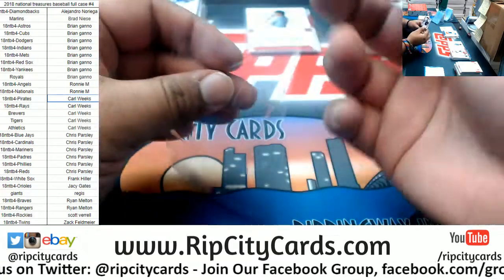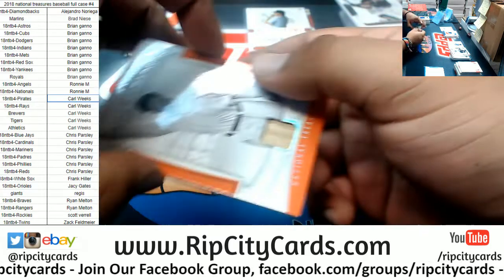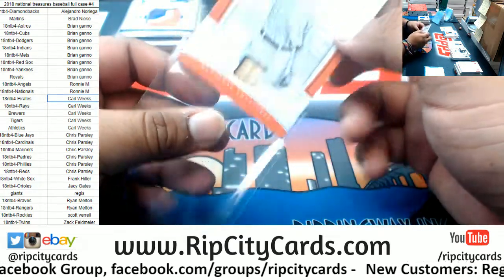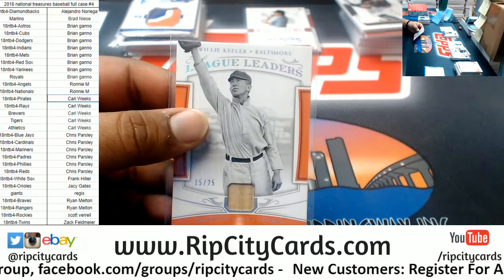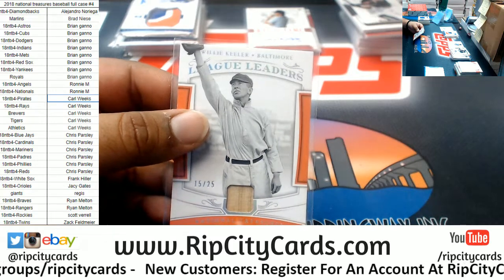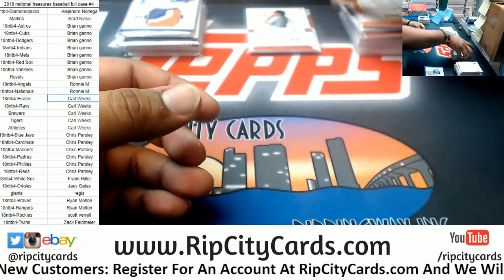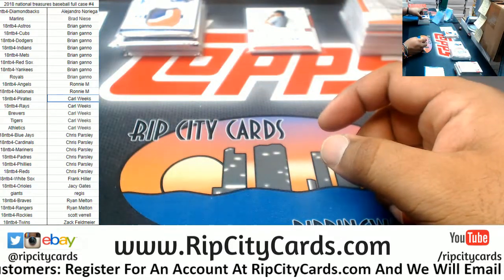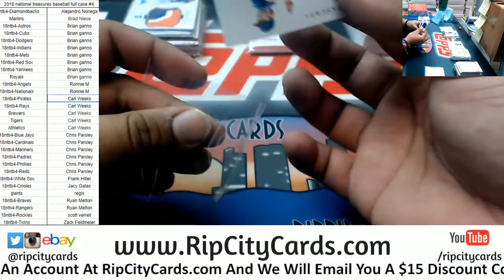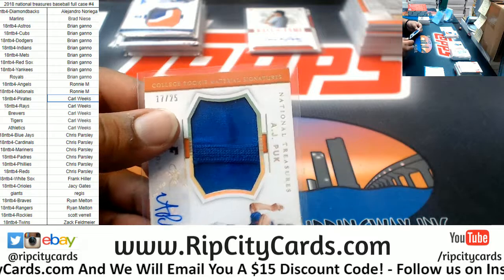Frank Thomas, 1 of 10, three-color patch. Here we have Willie Keeler to 25 — it says Baltimore on there, let me double check with the checklist. Keeler is indeed an Oriole. We got AJ Puk to 25, the Collegiate Patch Autograph. AJ Puk is an A.